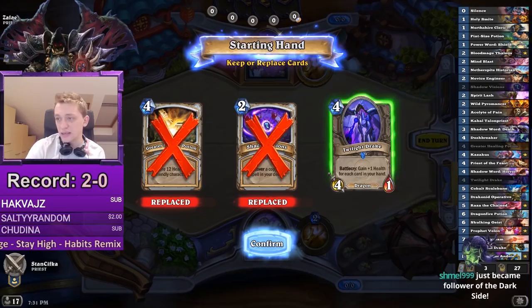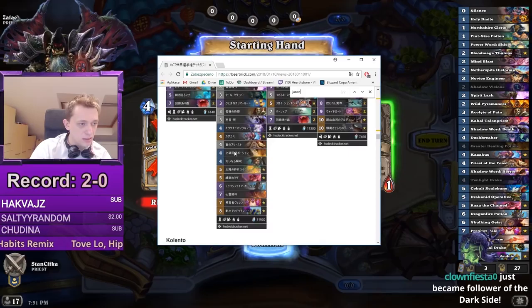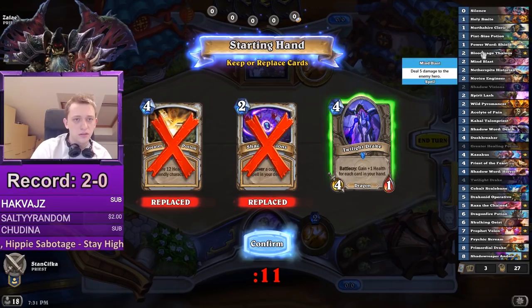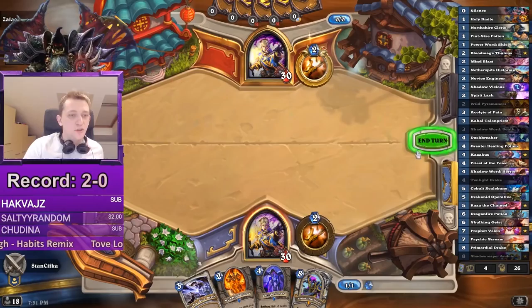Let's check the Jason Jho decklist, because now you should make a decision about whether to keep the Drake. He runs Silence and Mass Dispel — those are two amazing answers to that. But on the other hand, every Dragon is kind of valuable with Historian, so you can just cross your fingers he doesn't have Silence, because then the Drake causes a lot of damage.